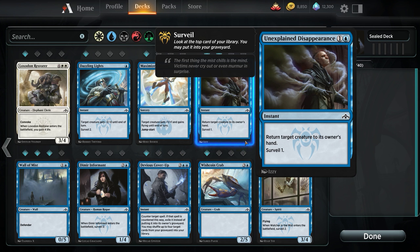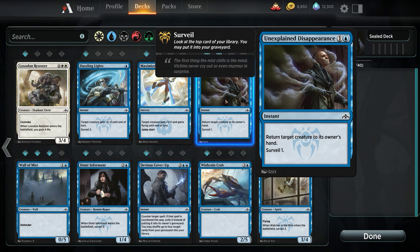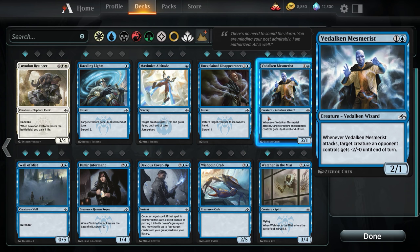If we don't have some crazy Surveil synergy, there's no way I ever run Unexplained Disappearance, because we're just going to have to deal with that creature again the next turn. For 2 mana, very rarely will it allow us to extend into a win — we need our mana for actually winning. If this was 1 mana without the Surveil, or at sorcery speed, absolutely — I'd be all about it. But because it's 2 mana and just a bounce plus Surveil 1, I just don't think it has the value.